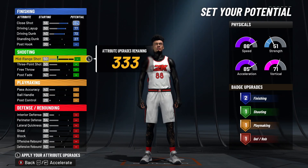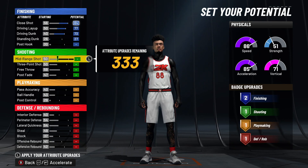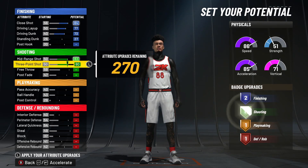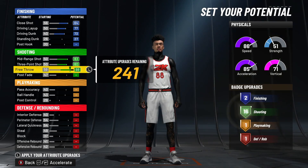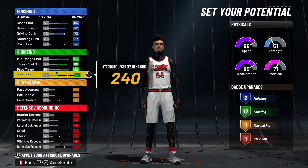For shooting — my favorite part of the build — we get Hall of Fame shooting badges and a really high three-pointer. At 99 overall, you'll have an 82 three-pointer, which with Hall of Fame shooting badges plays like a 93 in this game. Max out your mid-range to an 83, three-pointer to an 80, free throw to an 88, and put your post fade to a 48. This secures 17 shooting badges on Hall of Fame, more than enough.